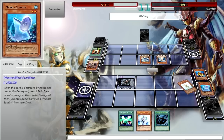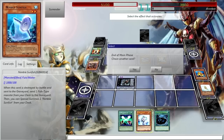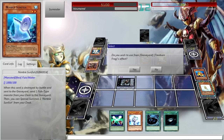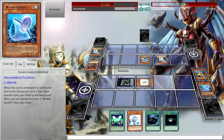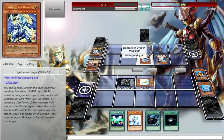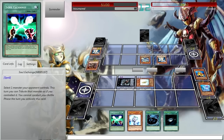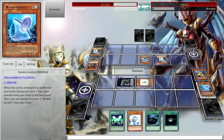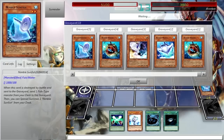A Tidal would be quite dandy right now. A Dark Hole works too, I guess. Would you like to use Treeborn Frog's effect? Sure, why not. But if this card gets destroyed, he's just gonna Special Summon a Dark-type monster. I really want a monster — give me something good. Although I'm really just relying on drawing now.